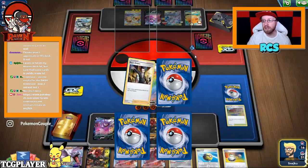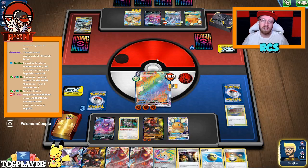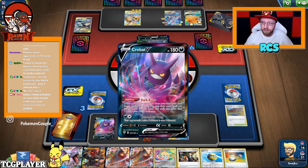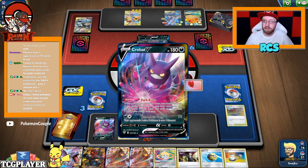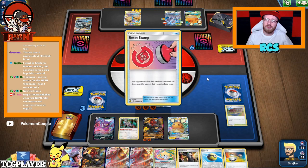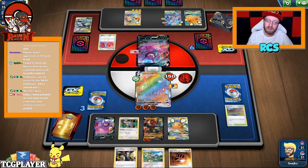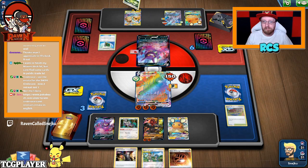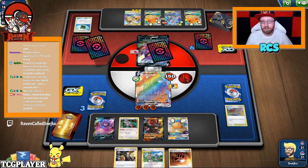That's because they've released the gym promo, but it's weird still. You would think if they want to do errata, they would do it on the Libero one because that one can be really good. A retreat cost of two would not even stop the Libero one, cause you're still attaching two from the discard pile, so that doesn't matter much. Okay, the DNA.